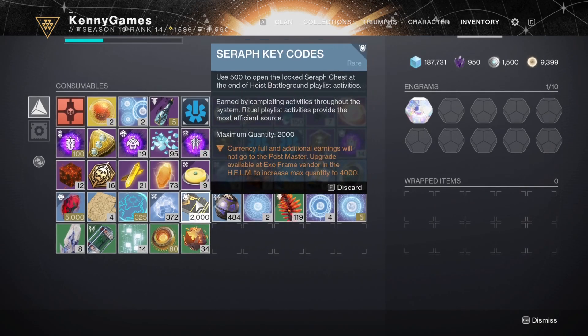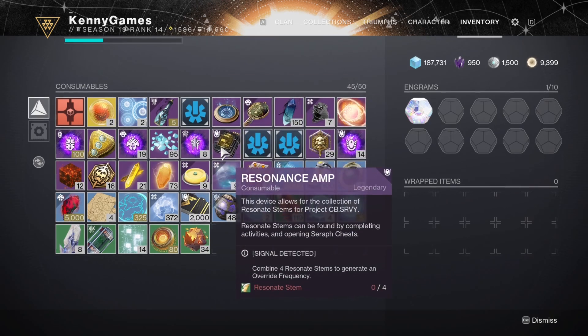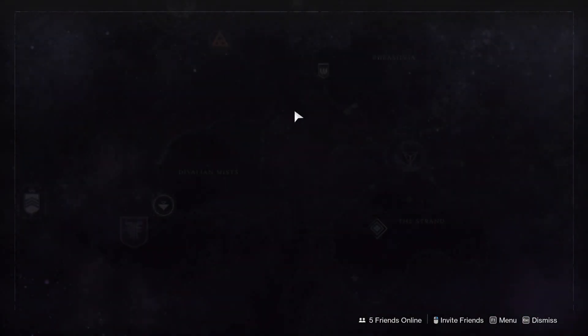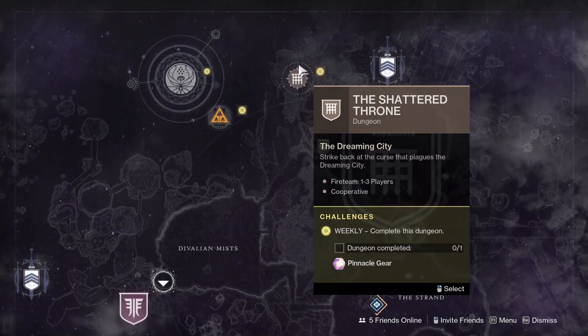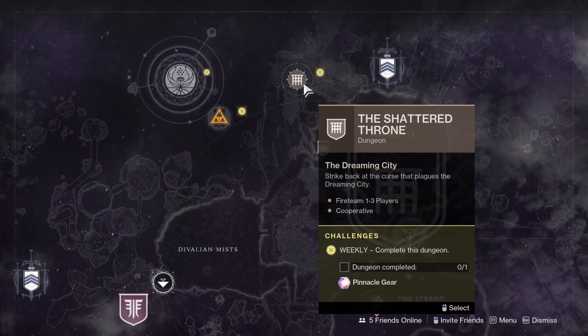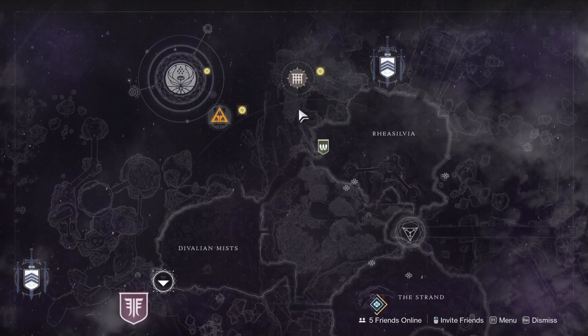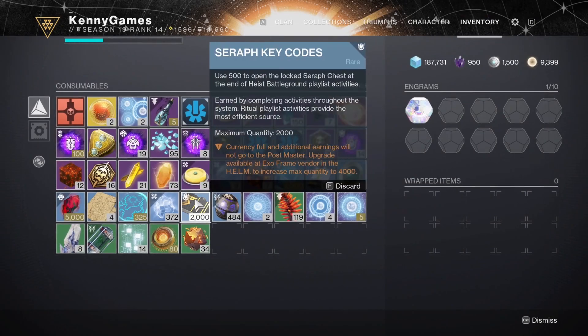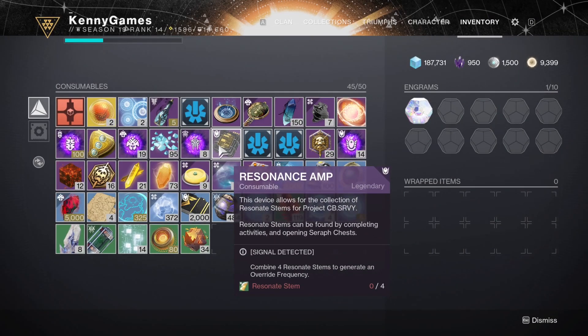There are different ways you can get them. If you get a checkpoint on a boss, it takes seconds to complete - you can just farm that and get stems easily. A very good one: if you head to the dungeon Shattered Throne and get yourself a checkpoint there, just smash that out and you can get loads and loads of Seraph keys and farm these red boxes nice and easy.